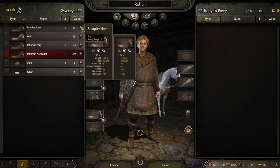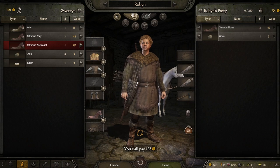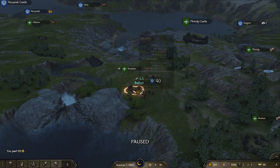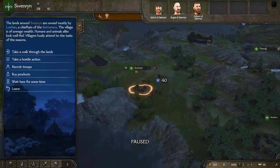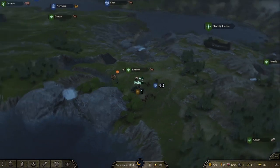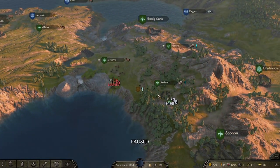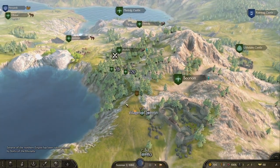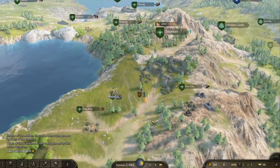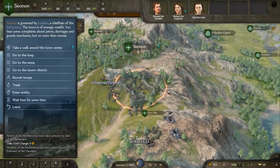They've got sumpter horses for 60 bucks — that's not a bad price, I'll grab both of those, and grab one grain just so we have something to eat. I am considering possibly being able to recruit the noble bowmen, since it would make sense for Robin to be able to charm some nobles into joining his cause. I'm trying to find a looter group of something like under eight, but not seeing anybody yet.